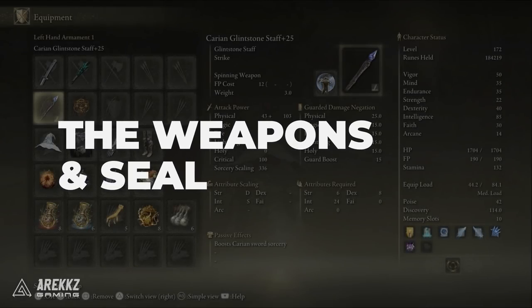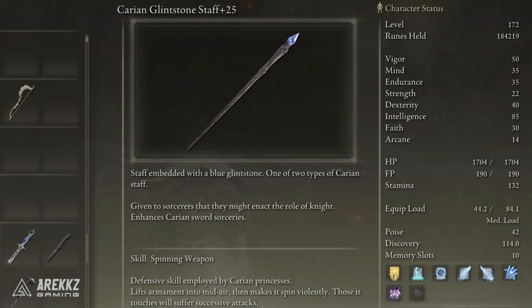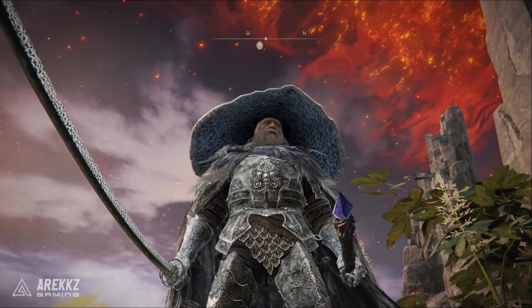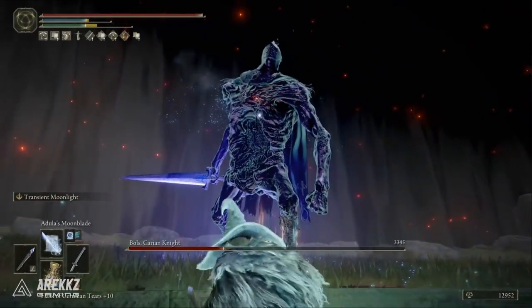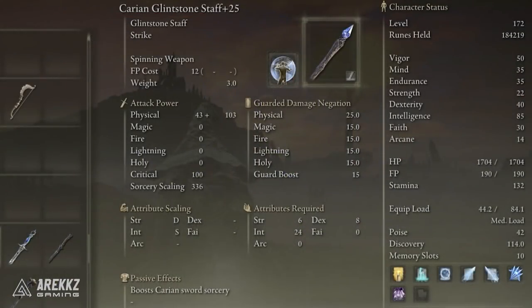We'll start off by going through the weapons, beginning with our primary staff, which is actually going to be the Carrion Glintstone Staff. This is not to be confused with the Carrion Glint Blade Staff, which is a different one and not the one we want for this build. The reason we're using this staff is because it boosts the potency of sword sorceries by 15%. This includes things like Carrion Greatsword, Piercer, Slicer, and more importantly Adula's Moonblade, which is a core part of this build and one of the better sorceries for pretty much all content in the game. For the 15% damage bonus and its already decent sorcery scaling, this is going to be our primary staff.